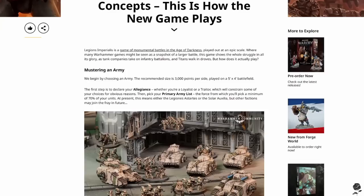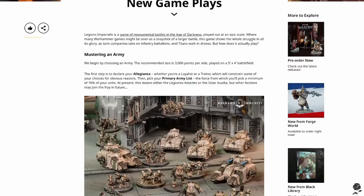It's a game of monumental battles — epic scale, larger battles, Titans, tanks. But how does it actually play? First up, they're dropping knowledge bombs on us. Begin by choosing an army; recommended size is 3,000 points per side.